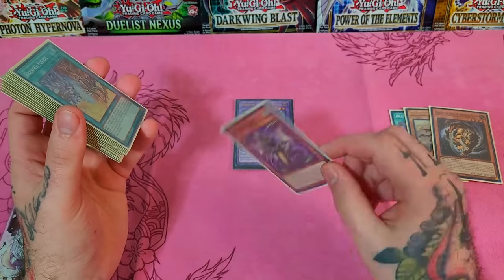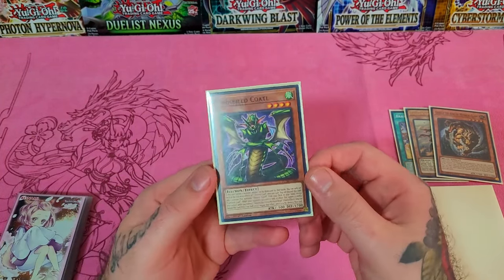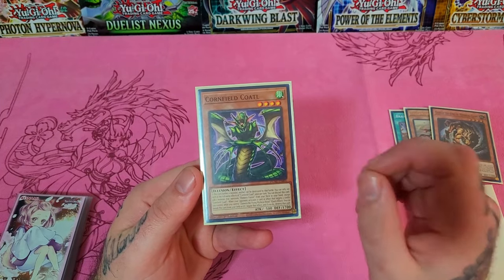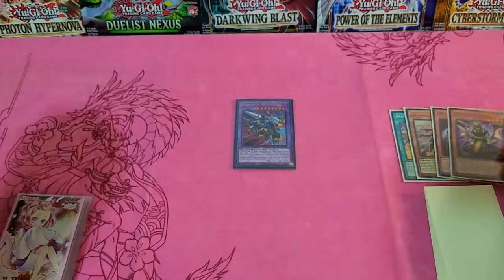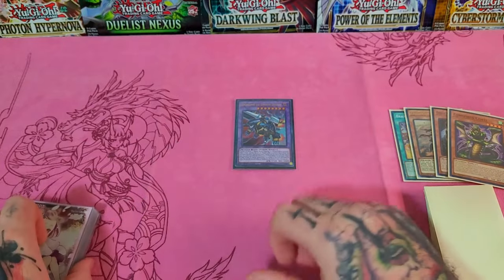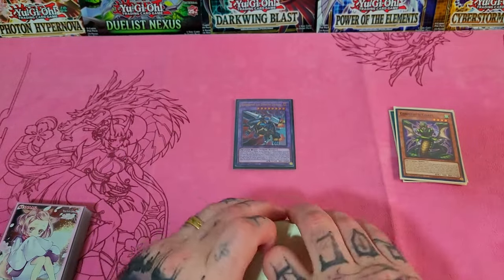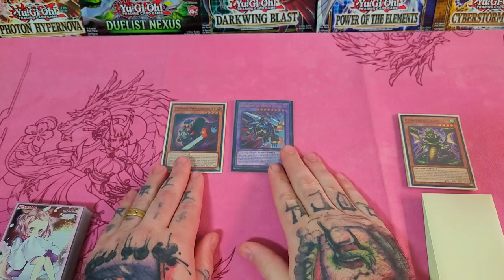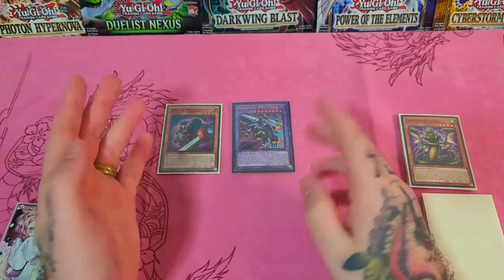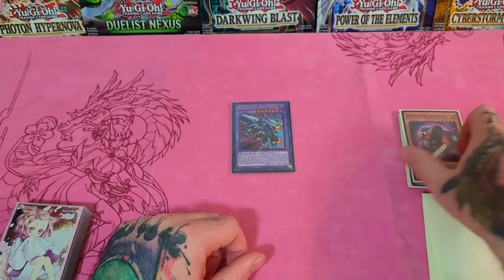We're going to grab Codal, then discard him to add Mirror Sword Knight. Normal summoning Mirror Sword Knight does not start a chain, so you have priority to immediately activate his effect or pass priority to your opponent and see what they do — maybe they want to Imperm him. Next up is to activate Mirror Sword Knight. He tributes himself as cost and special summons a card that lists Chimera Fusion — except himself — which will be our copy of Big Winged Berfomet.